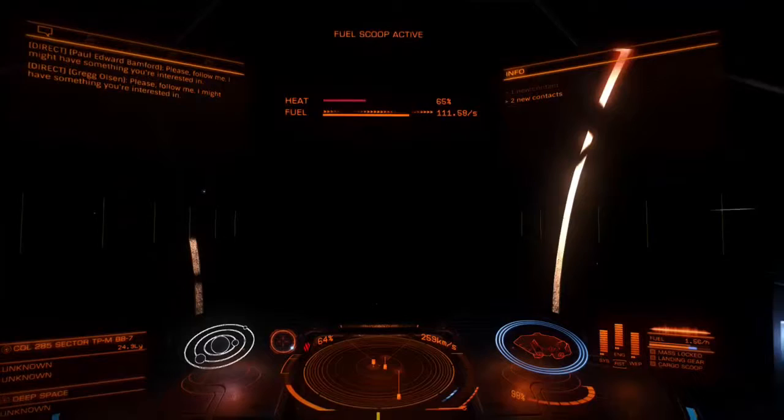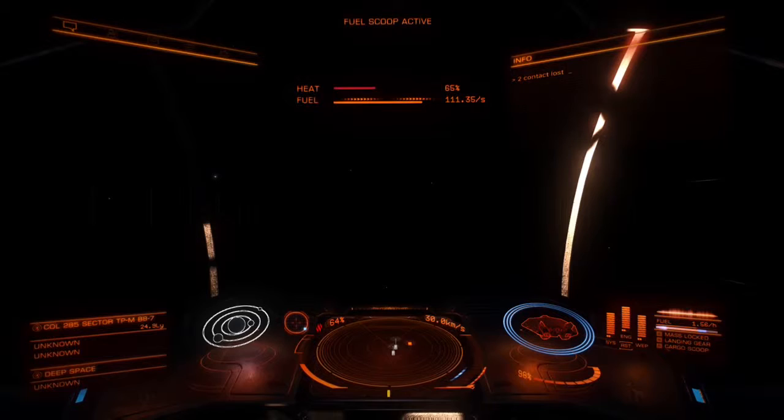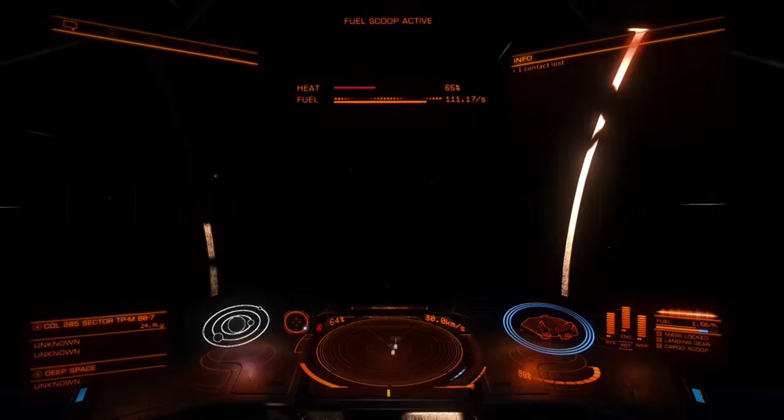This clip is to show you exactly how to get away from interdictions. Like you just saw, we stopped at the Sun, spun around 180 degrees facing back out with our butt to the star. As you can see, every blip has just run right into the star, so they can't scan you and can't interdict you.